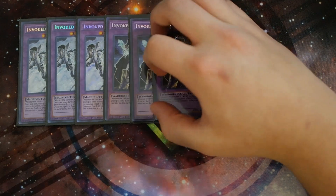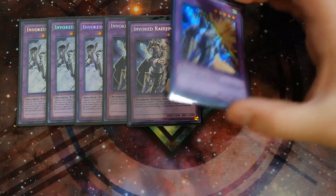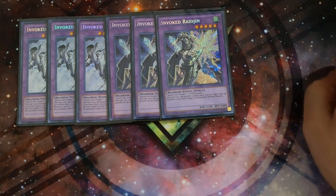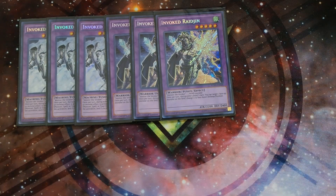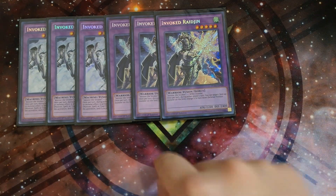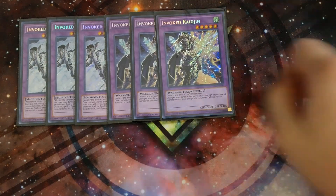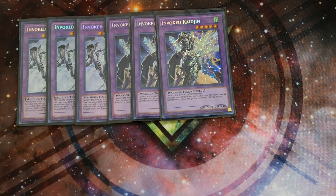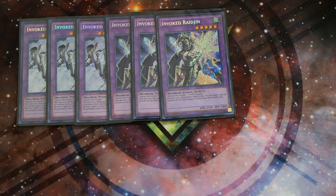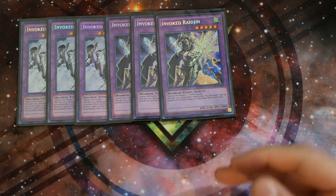Triple Invoked Raidjin — you're going to be going into Raidjin the most because you're playing the entire Wind Witch engine, which is all wind, so you have easy access into Raidjin. First turn Crystal Wing and Raidjin is a blessed hand. Against the Zoodiac matchup, if they summon the Rat, you activate Raidjin's effect to Book of Moon the Rat right away and their turn is completely over. Having a during-either-player's-turn Book of Moon effect is just really amazing, so triple Raidjin is definitely a great card in the deck.